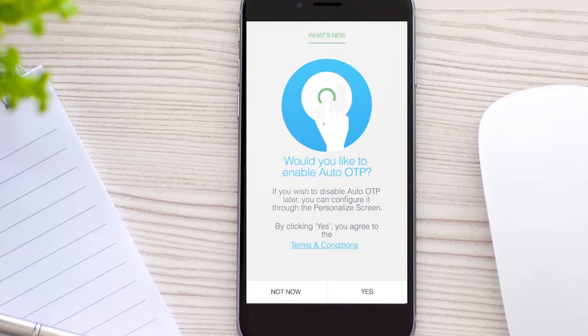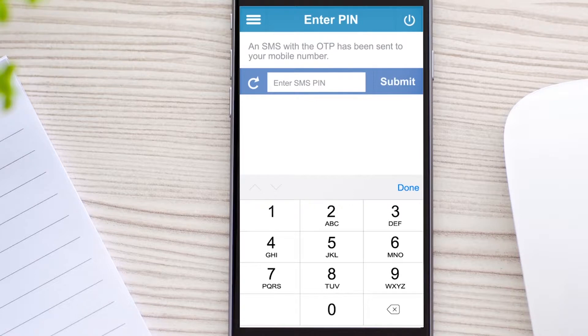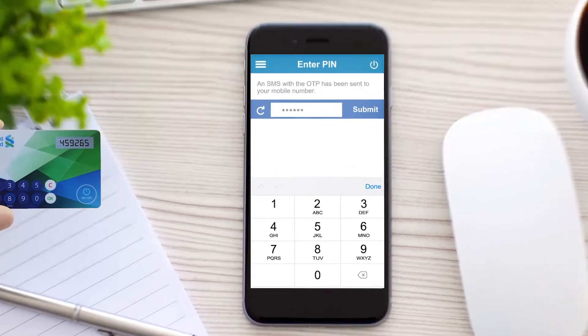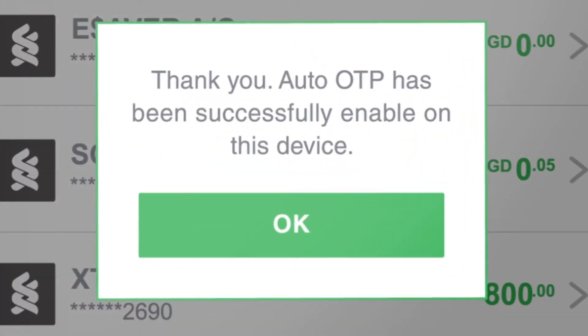Enable Auto OTP by clicking Yes to the OTP Terms and Conditions. Verify yourself through an SMS OTP or an OTP generated by your token card. iOS users may choose to allow push notifications. Auto OTP has been successfully enabled on your device.